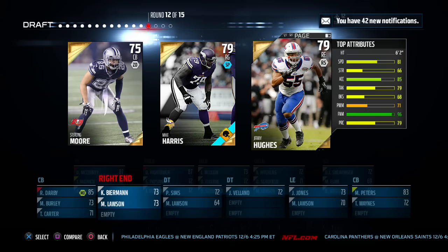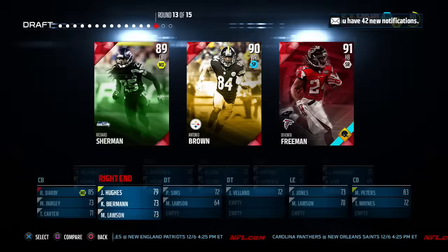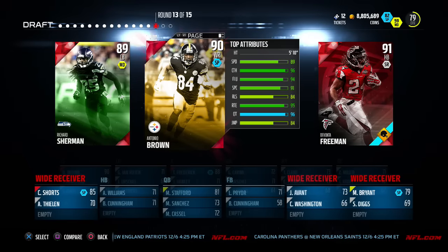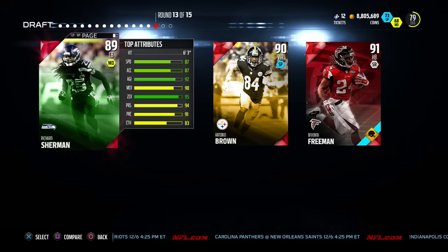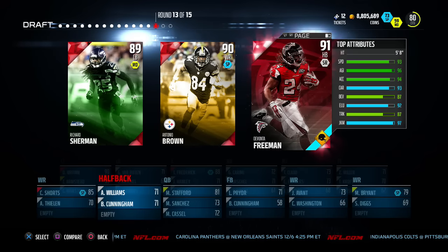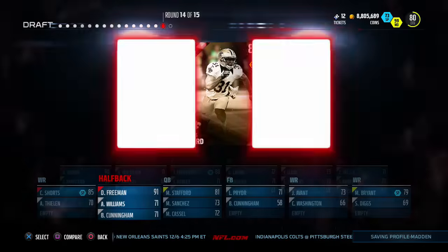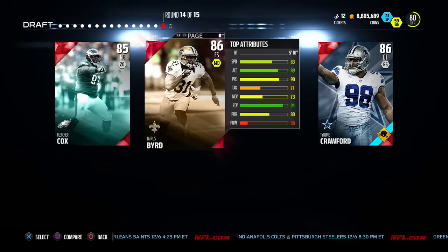This is a trash round but I'm going to take Jerry Hughes — we already had some of the other positions filled. Oh, look at this round — this round is a beast! We got Richard Sherman, we got Antonio Brown, and then we got Devontae Freeman. I gotta take Freeman — we need a running back. Now we have a running back and some nice options on offense.